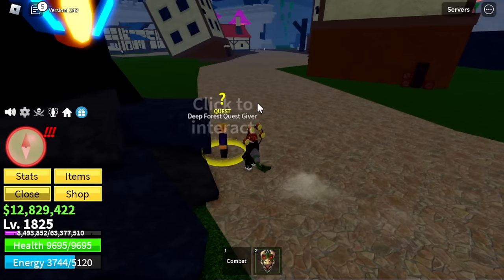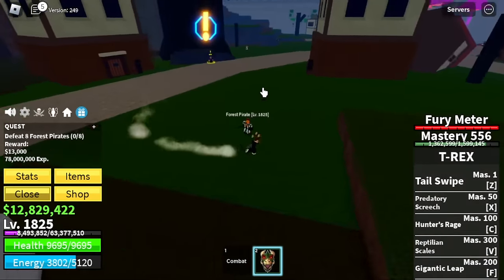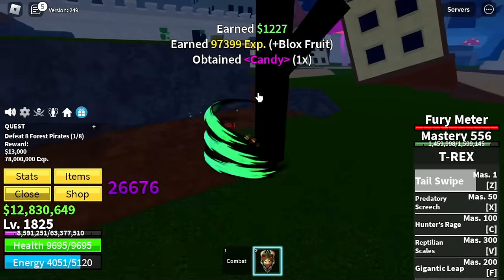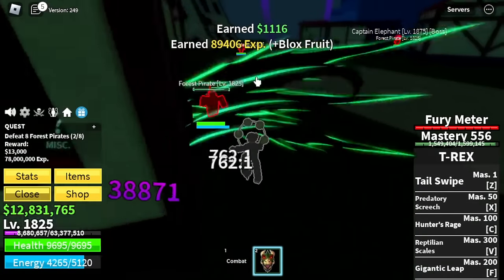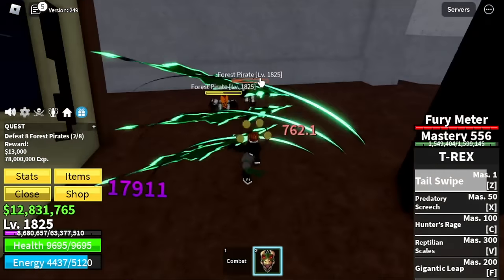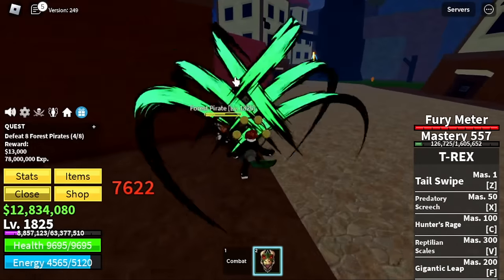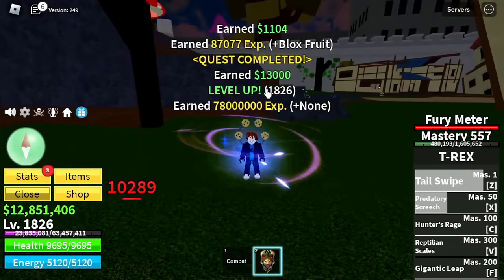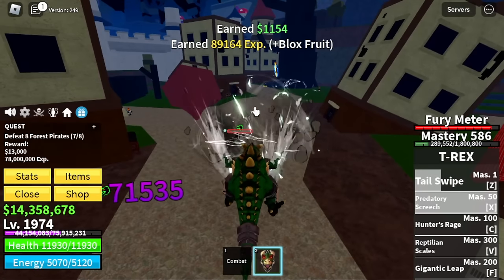We're going to skip our favorite Fishman Commanders and focus on the Forest Pirates. Why? Because we're not Logia — our fruit is not a Logia fruit, so we will get damage even fighting enemies that don't have Haki. You can defeat 2 or 1 mob at a time so you'll always be busy killing mobs without idle time waiting for them to spawn. Target here is level 1,975.